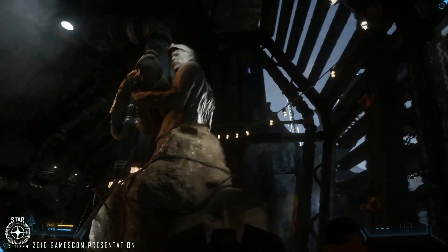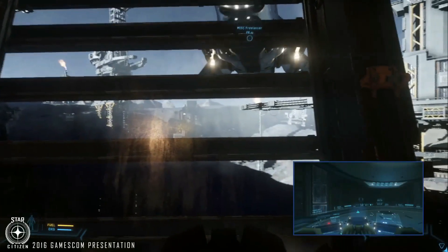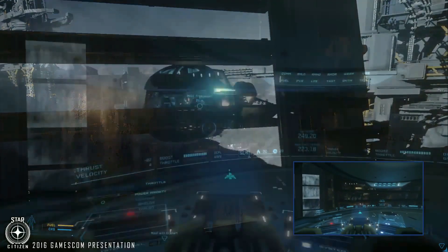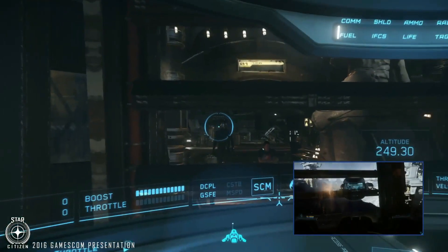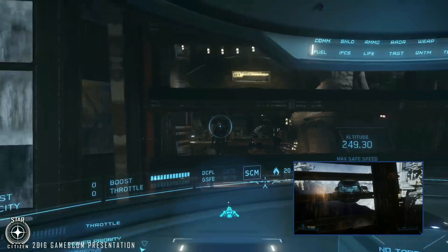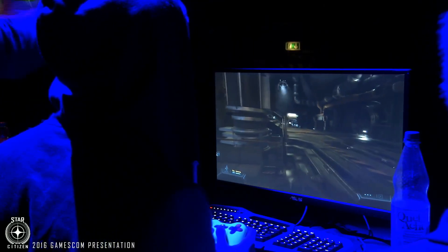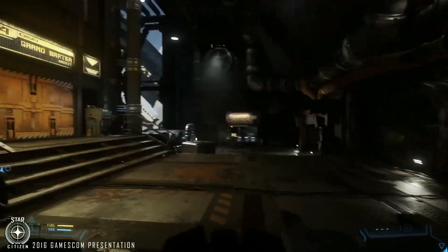If we look out the window here, that's the Levski landing area we came in through. And look who's looking in at us — it's Chris! And look, we can zoom in — there's Glenn. You want to wave? There's a lot of work that's gone into the tech to allow this kind of detail at the same time — multiplayer at this resolution, in and out. It's difficult.